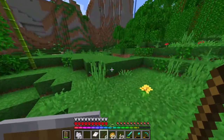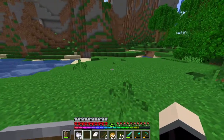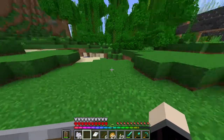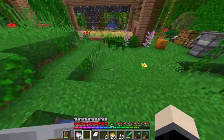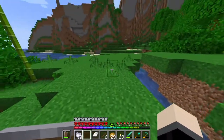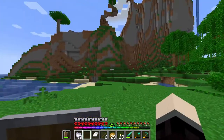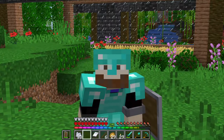Where I'm building this epic drop spawner farm is going to be right here, mainly because it's almost perfectly flat, which I think is going to be really good for what we need. So what I'm going to do is terraform it so it's at least decently flat, and we're going to start off by building the mob spawner.